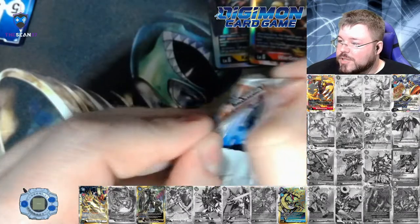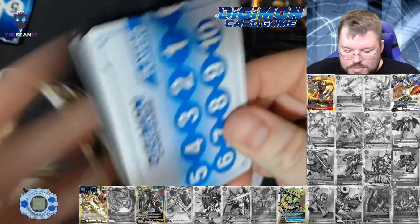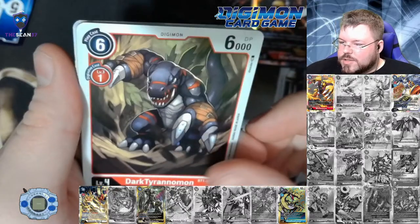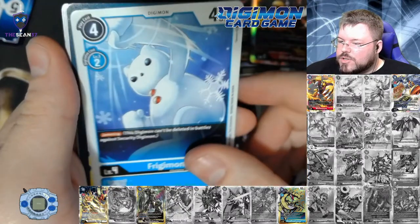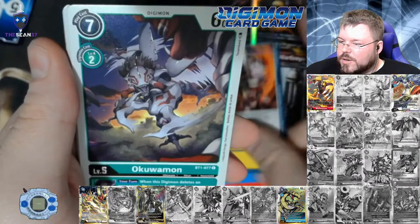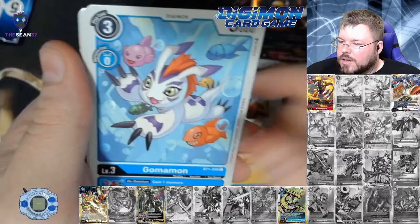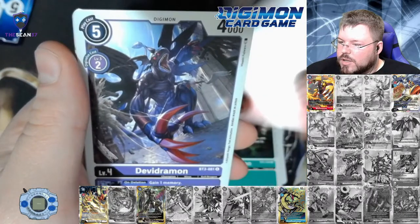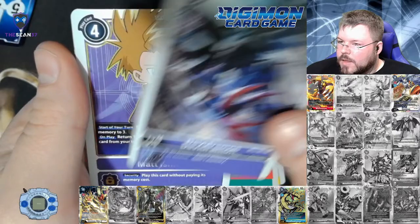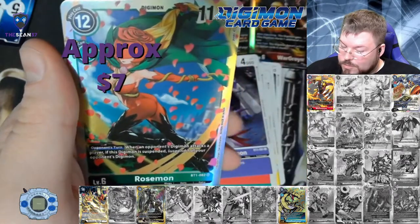That would be absolutely wild if this is a straight-up repeat of the first box as far as the hits — because it's obviously not the same, as I would have remembered some of these cards. Fridgermon, Blastfire, Chumon, Leemon, Gomamon, Cherrymon, Groundgermon, Devigermon, Matt for our first rare, and Rosemon.